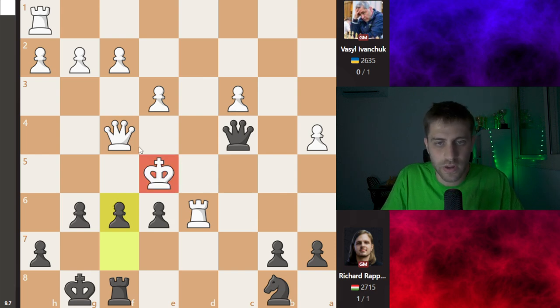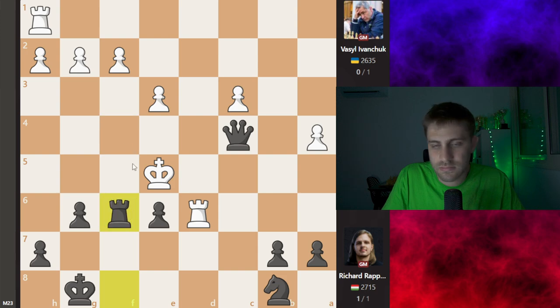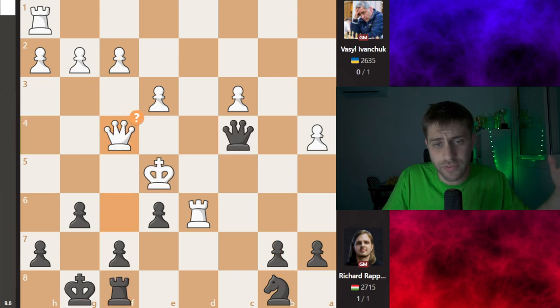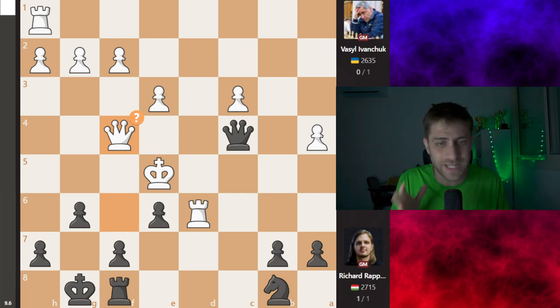F6, f6, and the game is over because the king cannot go anywhere. Queen f6, rook takes, that's it. Queen h4, taking the pawns, knight c6 — queen and knight against two rooks, just game over. After queen f4, Vasily Ivanchuk resigned the game, and Richard Rapport brings home the most important win for Hungary in this Olympiad so far.